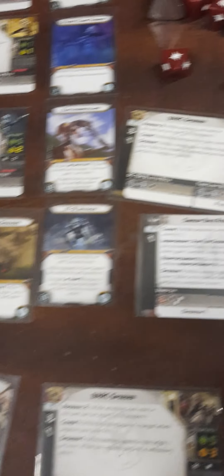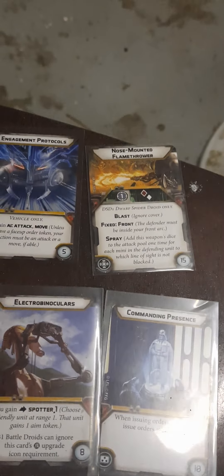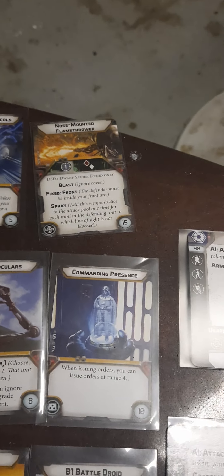We're going to be throwing some flamethrower on the speeders. They do have light cover, but the nose-mounted flamethrower gets two red and two white dice. I'm going to go against the speeder bikes since there are two minis — more bang for the buck. Rex will just chill there for a minute; hopefully I'll be able to use the implosion mechanic.